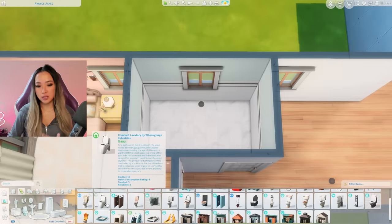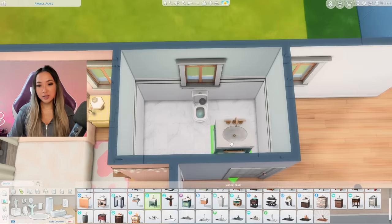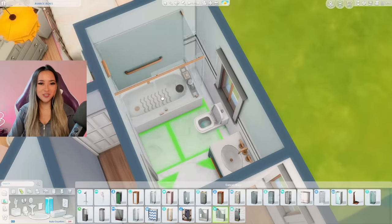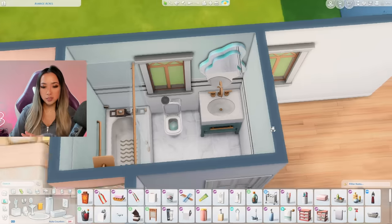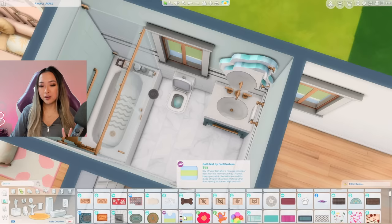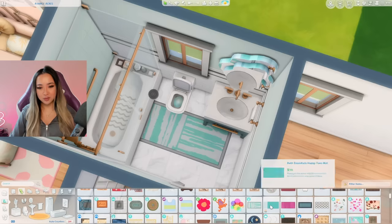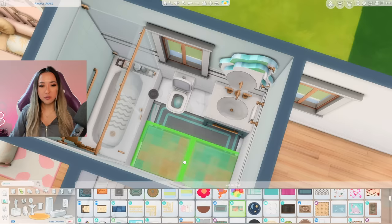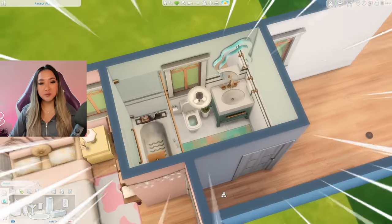Let's do the bathroom quickly, because I feel like this is actually not going to be that hard at all. A lot of the toilets — the first swatch is white anyway. This Growing Together vanity already kind of matches our wallpaper, and then the shower tub combo should also match. That was so easy — nothing can stop me, I am crushing this challenge. I added the pastel pop mirror just to make it a little bit more youthful, and now going in with some items from the bathroom clutter kit. Oddly enough, a lot of bathroom rugs have the first swatch as teal or turquoise — it's like they wanted us to make teal colored bathrooms. And here's our first swatch only bathroom all done. I don't really have anything bad to say about it — it's pretty nice.